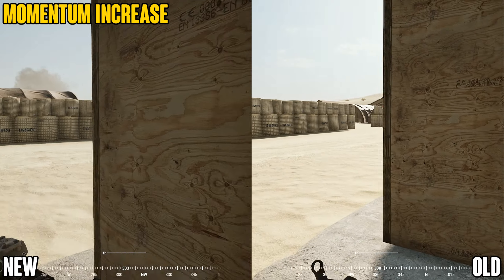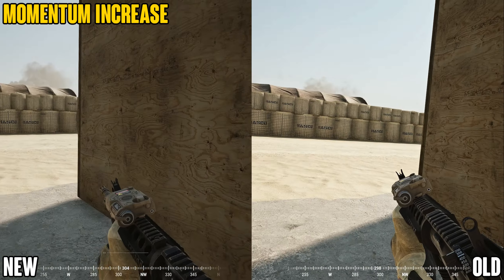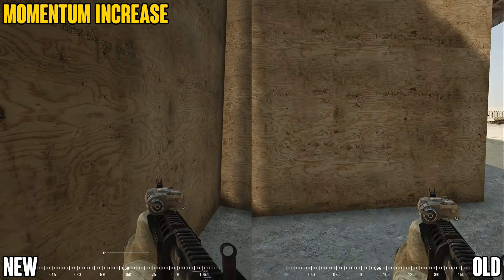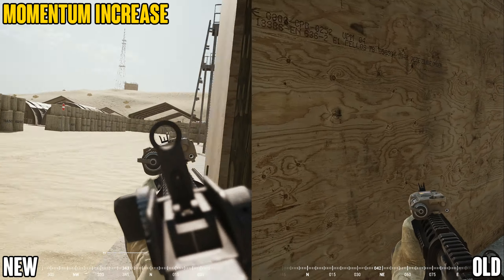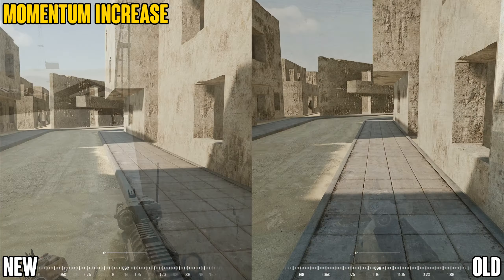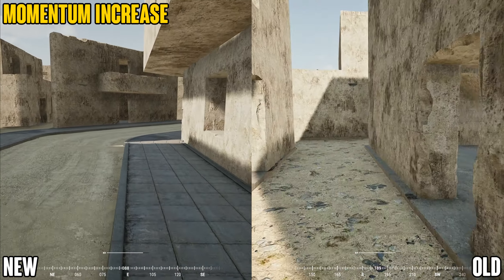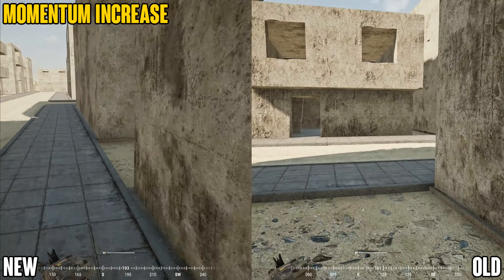I also wanted to test a certain situation where you're covering one angle and have to quickly switch to another. So on this clip I'm quick peeking, and then moving, and quick peeking another angle. Finally, I wanted to test just general movement — running along the footpath, through alleyways, doorways, and around corners.